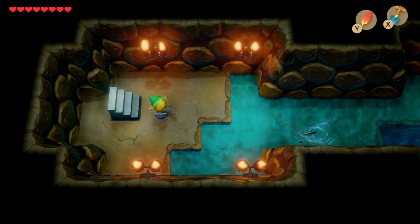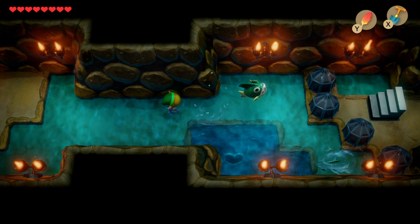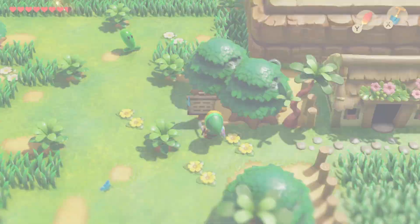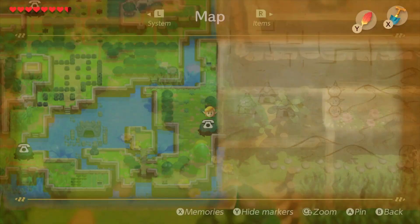Those stairs take you down into an underground bridge area to get across. Now this doesn't actually take you right into the desert itself — it's just starting off the process. Keep heading through here and use the Pegasus Boots to crash through those, then head up the stairs and it will bring you out on the other side. At the moment you're still in the prairie, but head down and around the corner and you'll find yourself in a place called Animal Village, just here on the right-hand side. You can check that out on the map if you're not sure where you're headed.